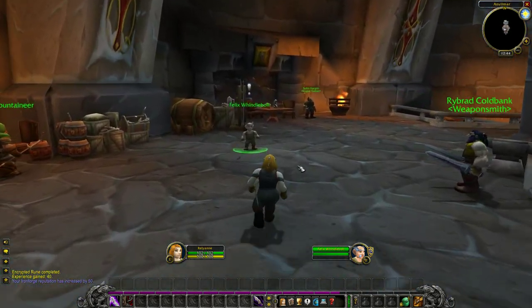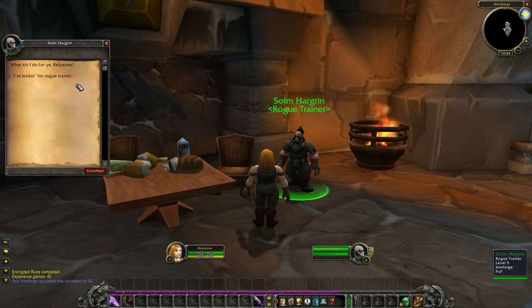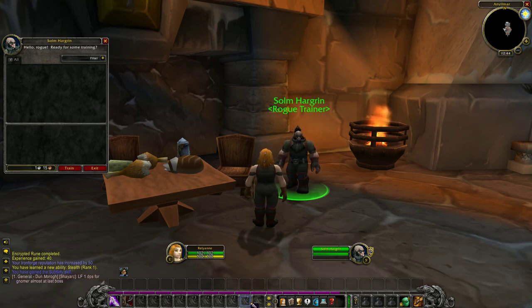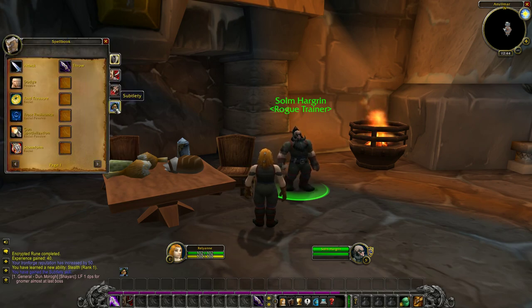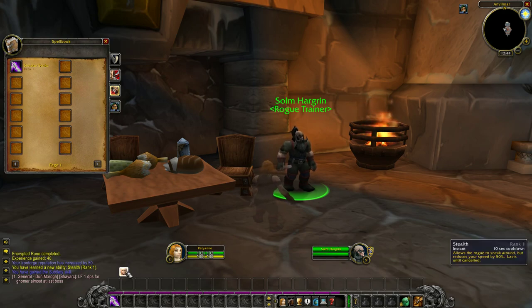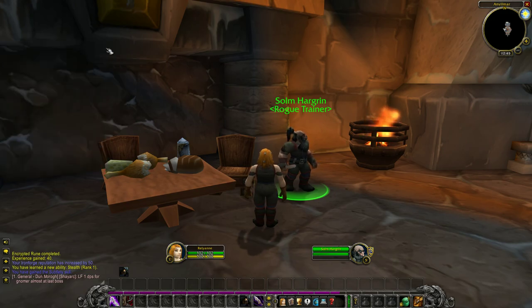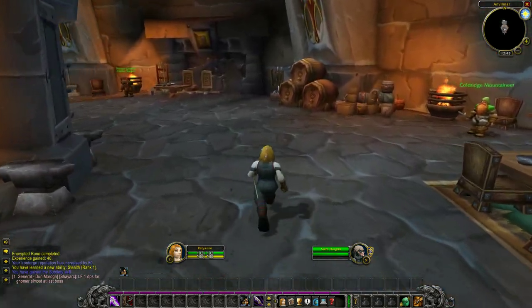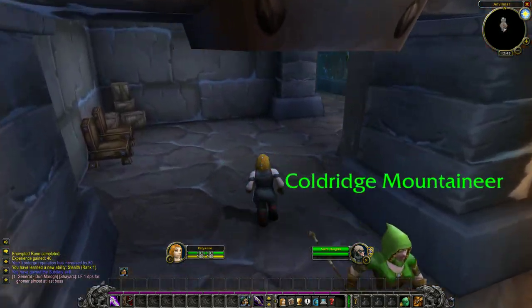We didn't really check him out to see if he had any new abilities. But we can learn Stealth — let's learn Stealth! And we need to keybind it. We're going to need some abilities on our stealth bar, so we'll have two different action bars to manage: a stealth action bar and a non-stealth action bar. There's only going to be a few abilities we use from stealth. Not very familiar with the rogue, so I will be learning some as I go.